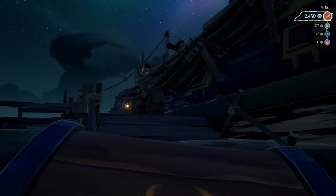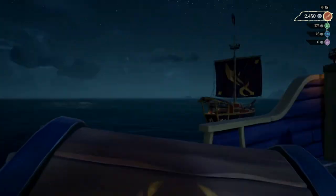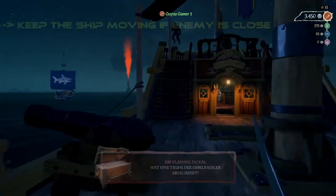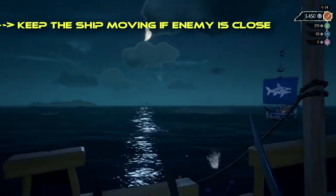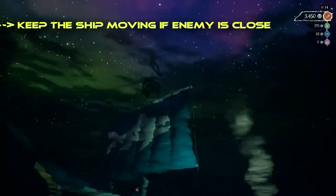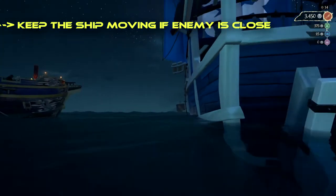Now if you get to the island with the treasure first, your partner or you jumps off to collect the chests while the other stays on the ship. If no ships are close to you, the one on the ship may also help finding the chests. Do you have a stalker getting real close? Keep that ship moving and try to hit it with as many cannonballs as possible to give the treasure seeker more time to get said treasure. Once finished, harpoon the treasure and make your way to the outpost.